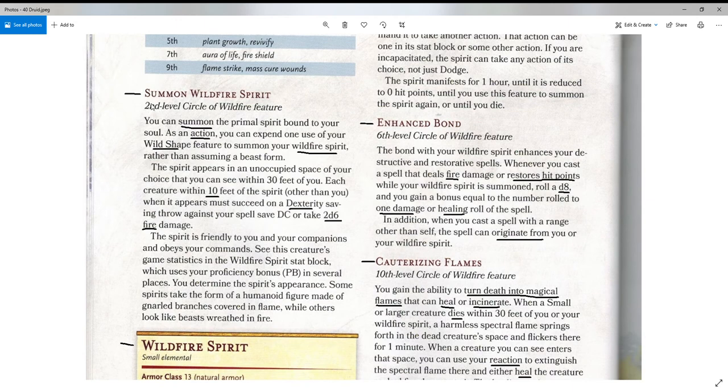After this at level two, druids also get Summon Wildfire Spirit. You can summon the primal spirit bound to your soul. As an action, you can expend one use of your Wild Shape feature — so again they have to use up their wild shapes, which isn't great — to summon your wildfire spirit rather than assuming a beast form. The spirit appears in an unoccupied space of your choice that you can see within 30 feet of you. Each creature within 10 feet of the spirit, other than you, when it appears must succeed on a Dexterity saving throw against your spell save DC or take 2d6 fire damage.